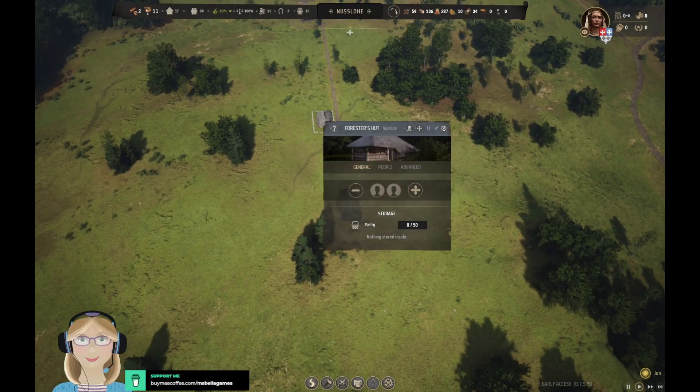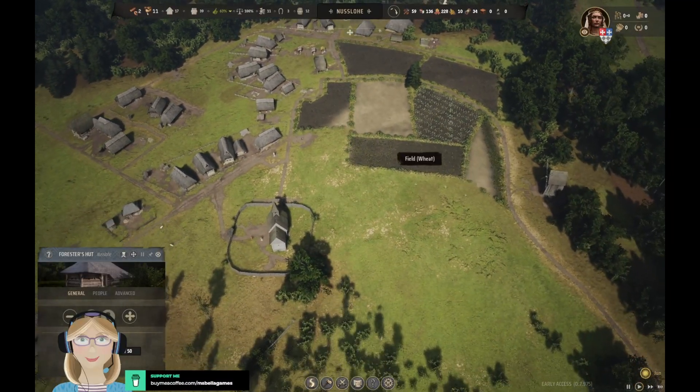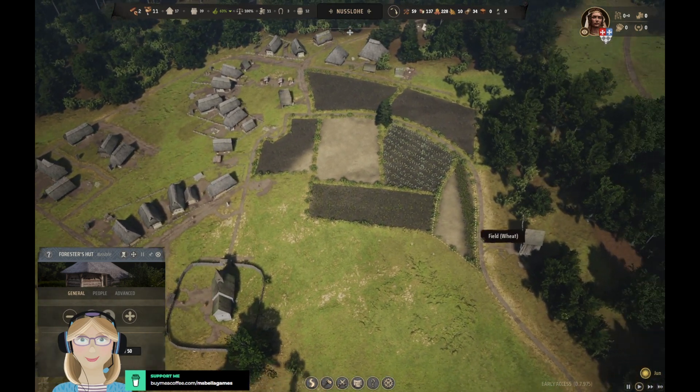We don't have anybody currently working at the forester hut because we pulled a lot of families to get this set up in time. They have two flax fields, barley, wheat, and this is supposed to be wheat.